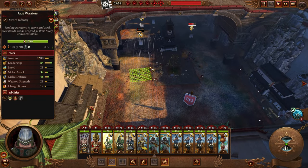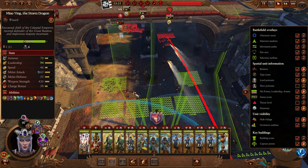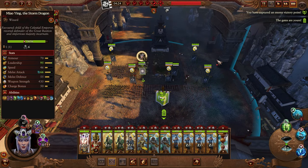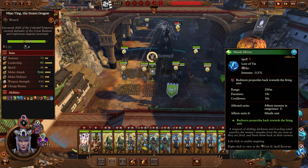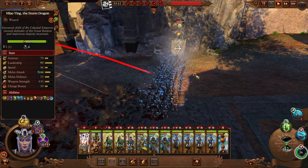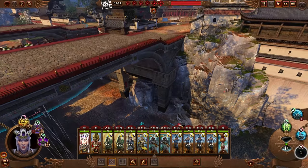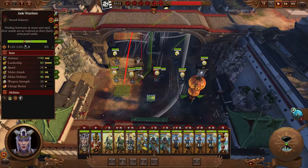Move the jade warriors methodically forward, keeping a line of archers behind them to maintain the harmony bonus. Keep the dragon with them — enemies are too timid to attack when the dragon's present and your archers get free play. Test out Mirror Missile on the enemy archers: whenever they fire an arrow it gets launched back into their face. It's especially powerful against artillery — Empire artillery is a great target for it.